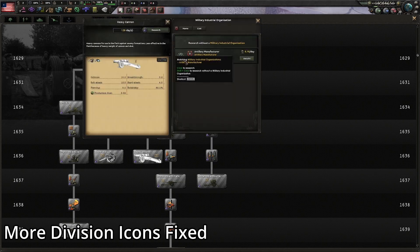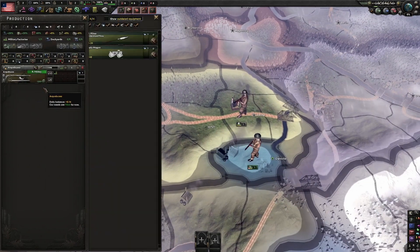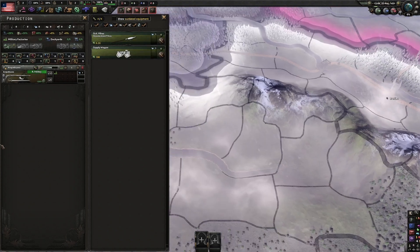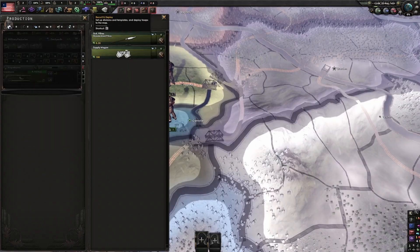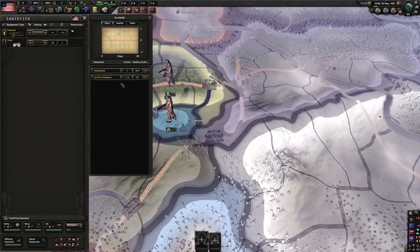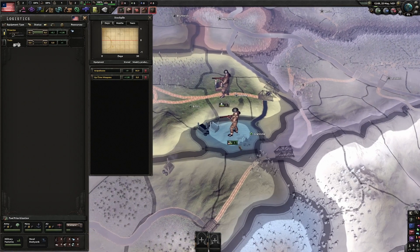And the last one: More Division Icons. Expands the selection of division icons by adding all base unit icons and a lot of new ones. Great for variety and it's Ironman compatible — bonus points. Unfortunately, the original mod was abandoned, but now the Moddy Division Icons Fixed version is updated for the modern version and works great.